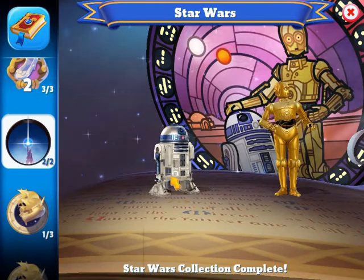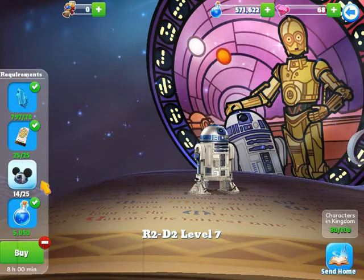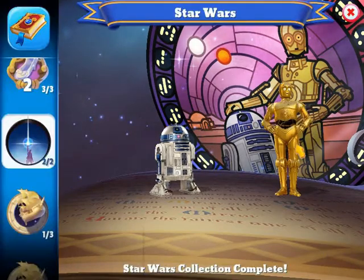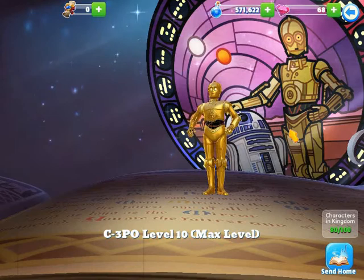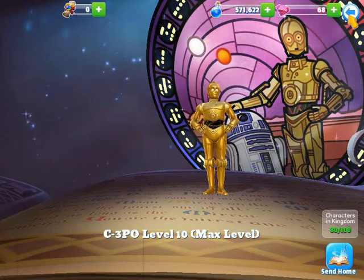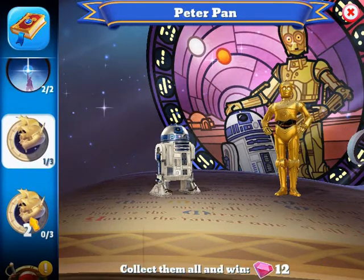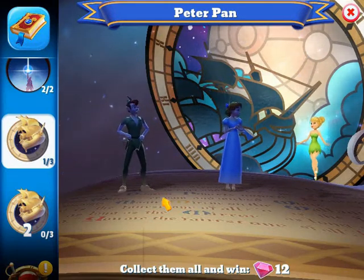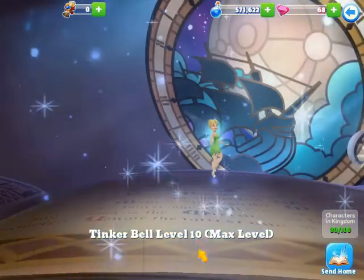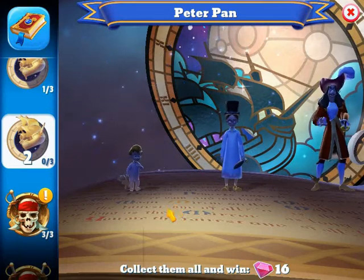For the Star Wars permanent kingdom collection, R2-D2 is at level seven and I need more ear hats to level him up. C-3PO is currently at level 10 — he doesn't need to be leveled up anymore and is possibly the second character I've maximized. For Peter Pan, the only character I have out of six is Tinkerbell, who is maximized at level 10.